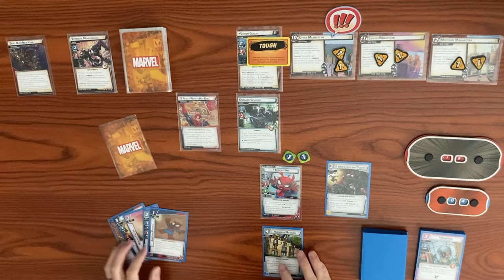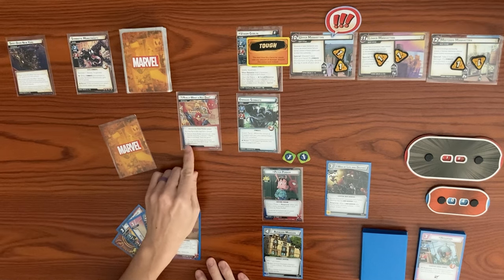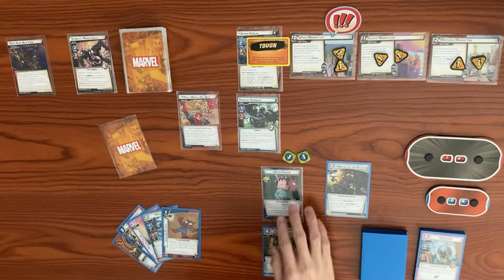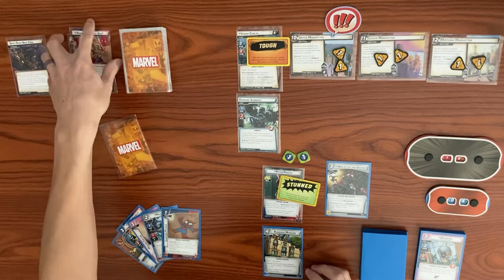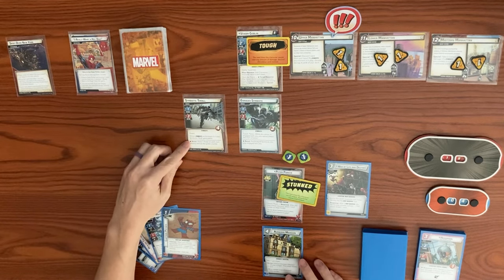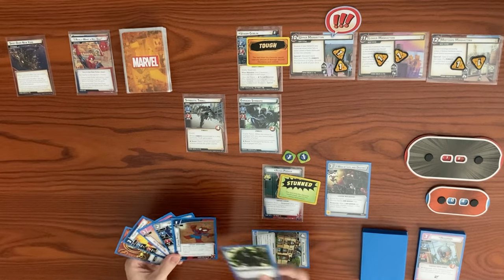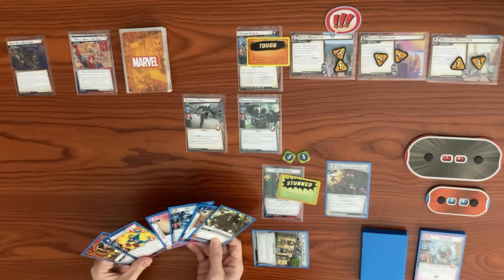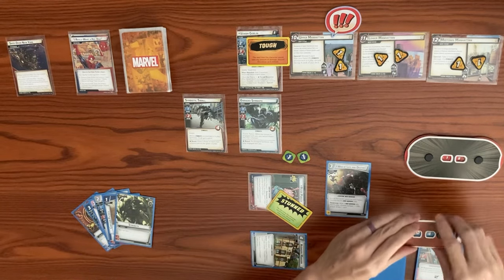We're going to flip over to Peter Porker. I think we want to just take the stun because I want to exhaust to recover. Let's take the stun - if you're already stunned, this card gains surge and discards the obligation, but we aren't already stunned so it gets discarded. Last encounter card is a Similarity Draw with Guard - if a similar environment is in play he gains Patrol. Back to our turn - let's use Avengers Mansion to draw a card. We got a Strength and Captain America. Let's exhaust to recover by five, bringing us from four back up to nine.